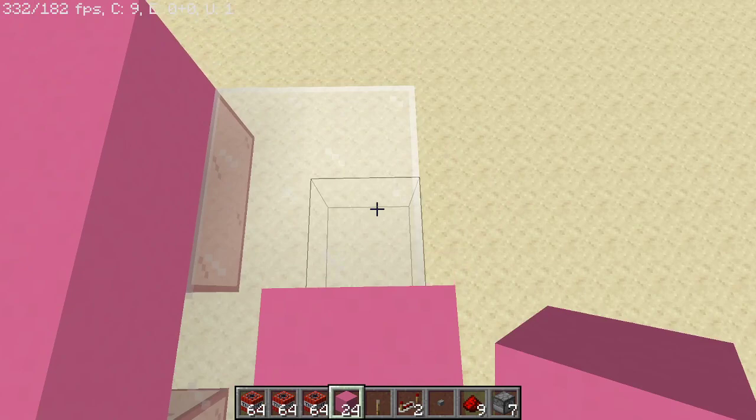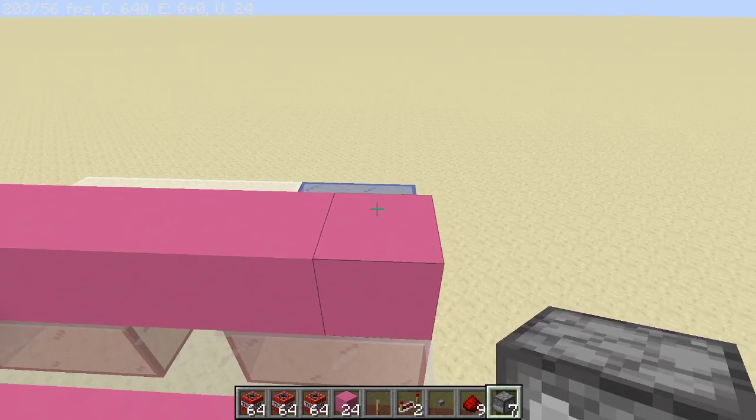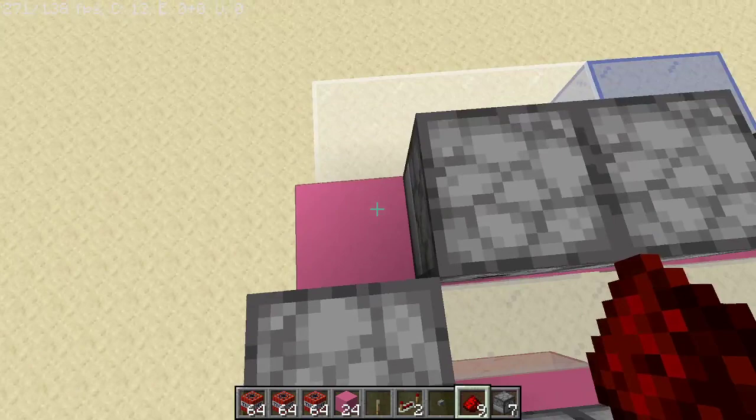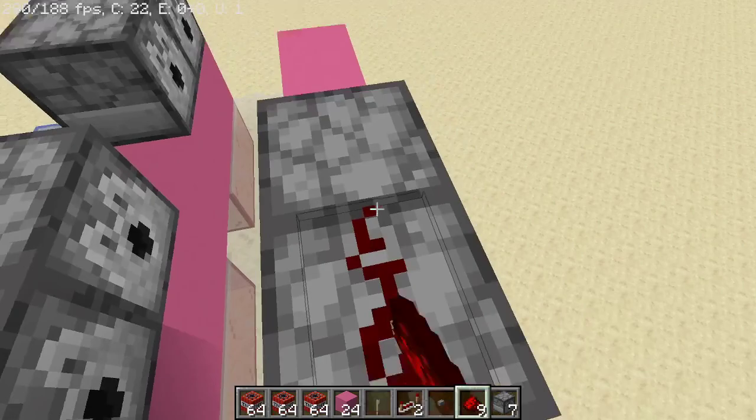Then grab your dispensers and place 2 there, followed by 1, 2, 3, 4, 5 at the back. And that's all your dispensers done. Now grab your redstone and place 1 there, 1 here, 1 there, and your remaining redstone on top of the other dispensers.